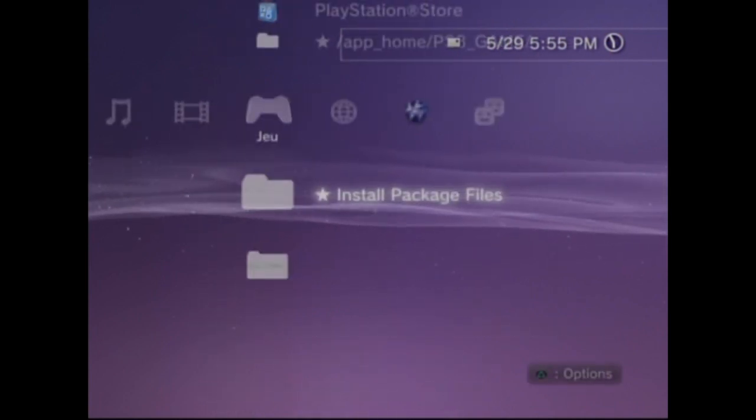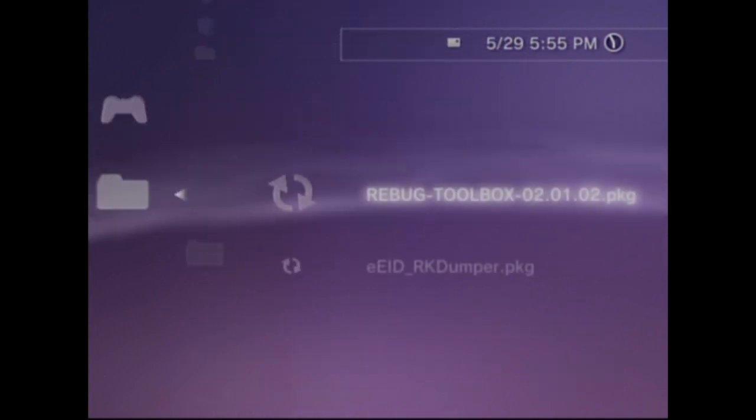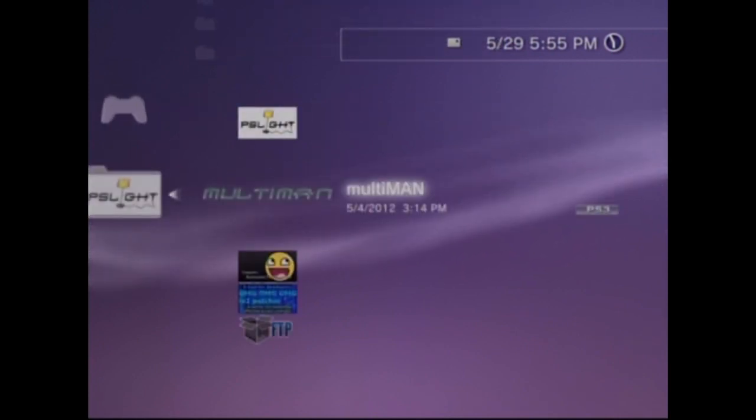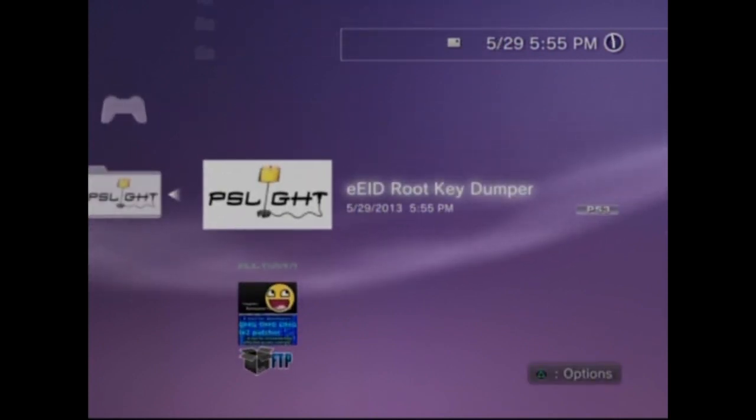So what you need to do is you need to install the eddumper.pkg - I'm going to put it in the description. It's very quick to install as you see, and you're going to run it after you install it. So we click on it and it's going to reboot your PS3, so just wait a couple seconds.